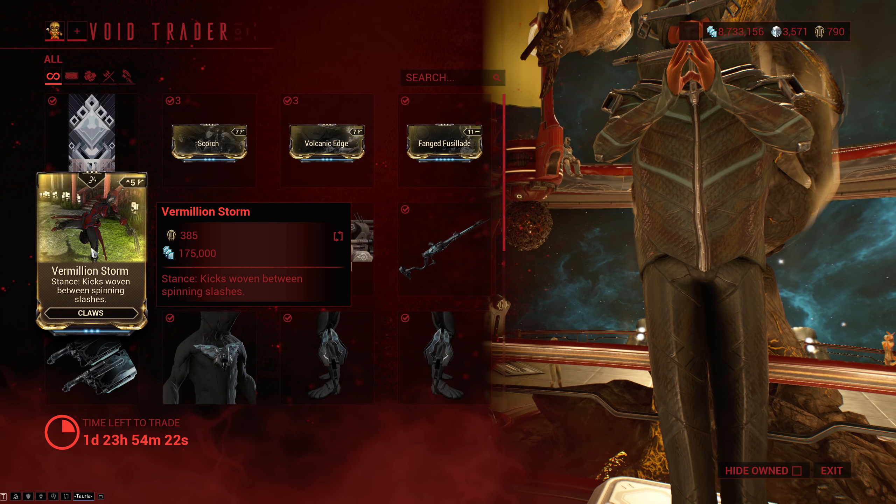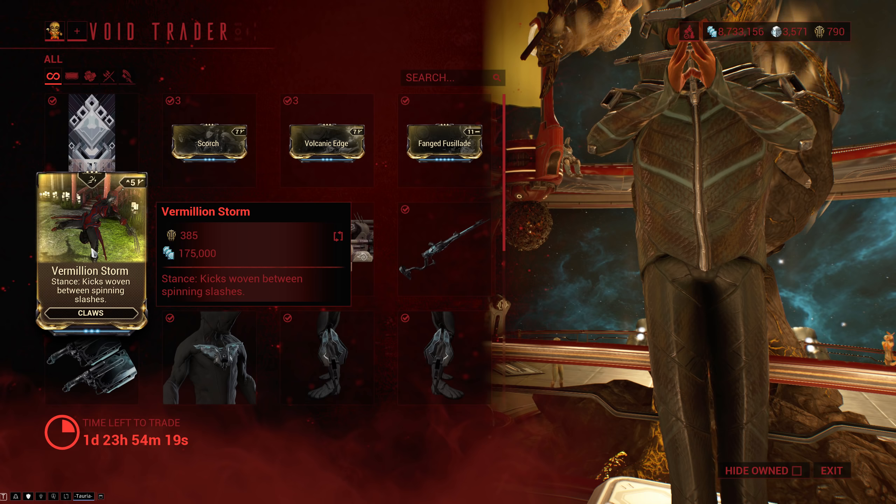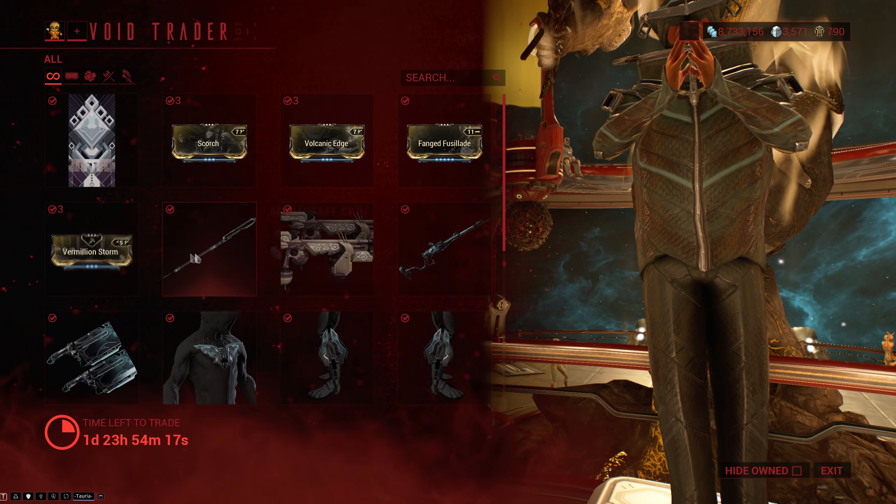Finally, we have Vermillion Storm, which is a somewhat rare stance for claws. This used to be worth buying, but now we can just farm it in-game.